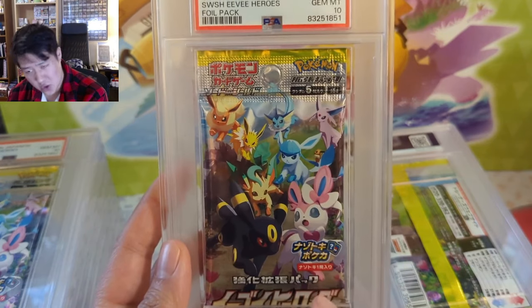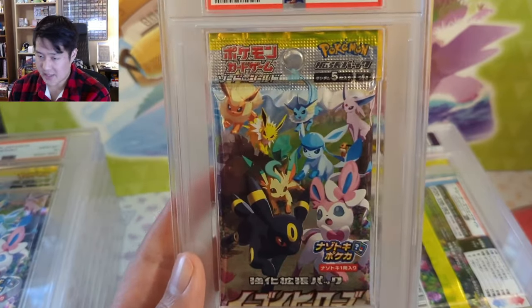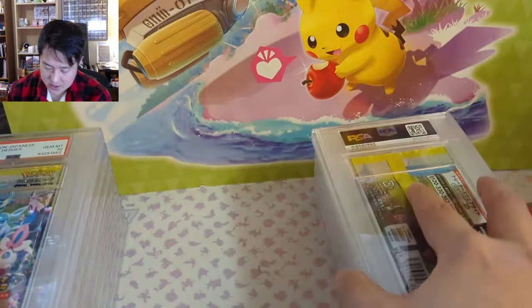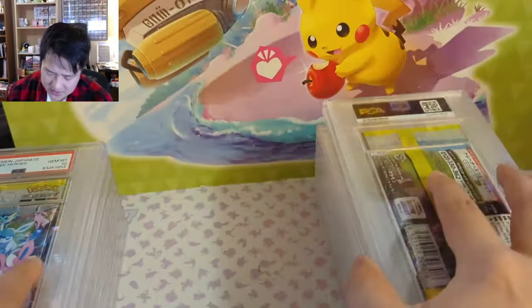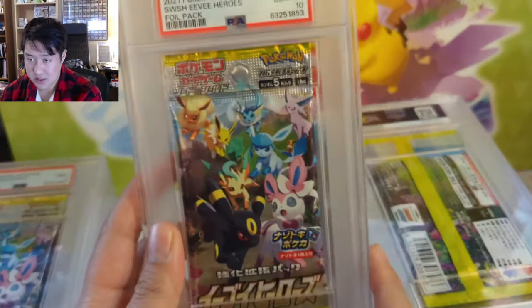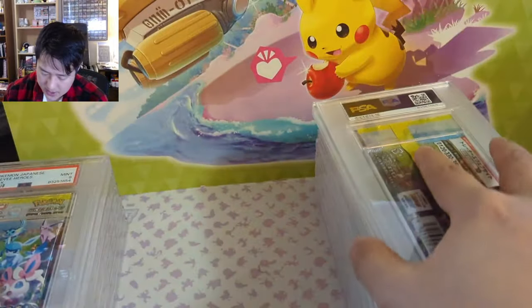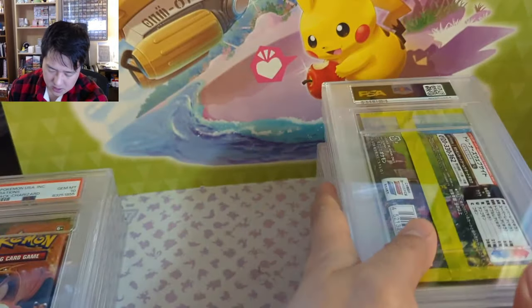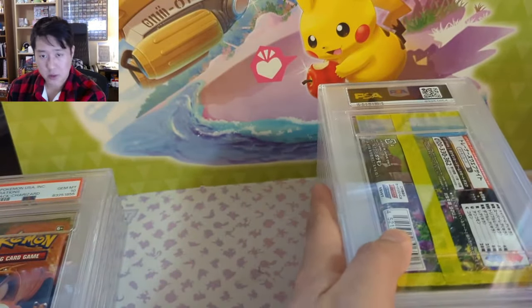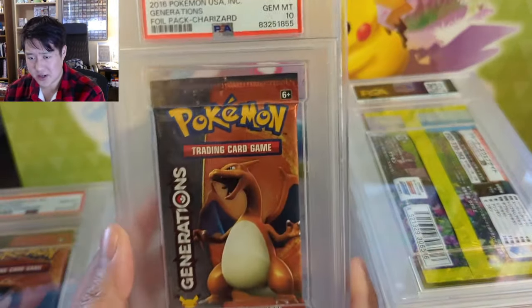I think this is a good candidate to be graded — it has a very unique pack art that's only for the booster pack. The only downside is that there's only one art, so they're all the same, which from a collecting point of view means you only need one. We do have at least one nine. A lot of the stuff that was graded was either this EV Heroes pack or from Generations. We got a 10 on the Charizard, which is awesome.